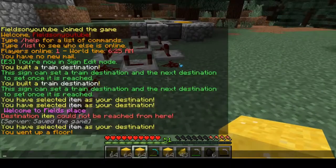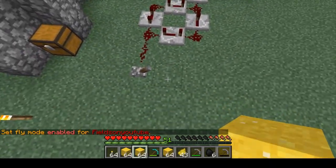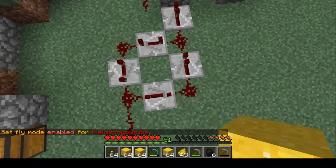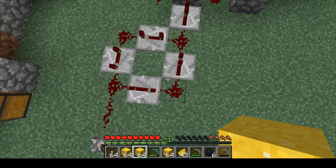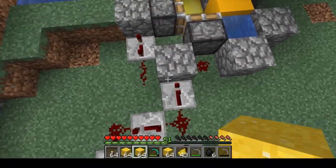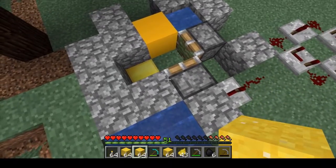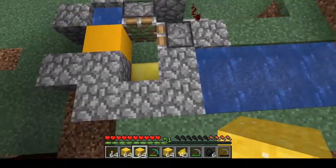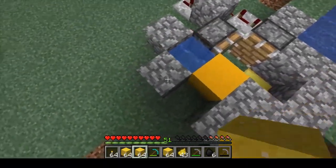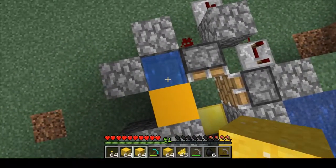You don't need too much for it. You just need a lever, a few bits of redstone dust, and a few repeaters. A couple of sticky pistons, a couple of bits of block of your choice, and obviously a bucket so that you can place some water.